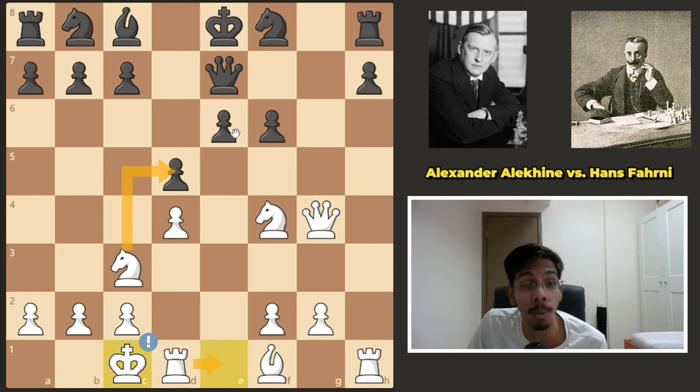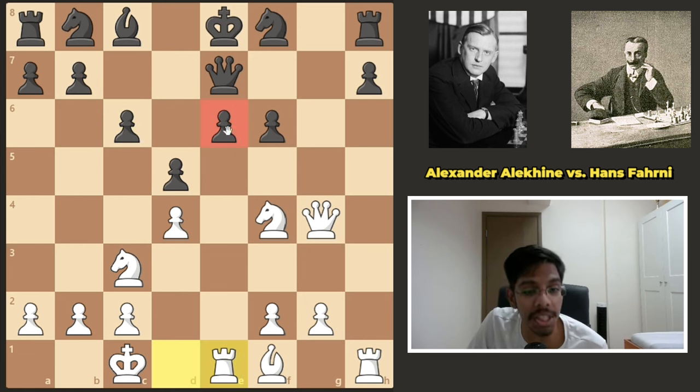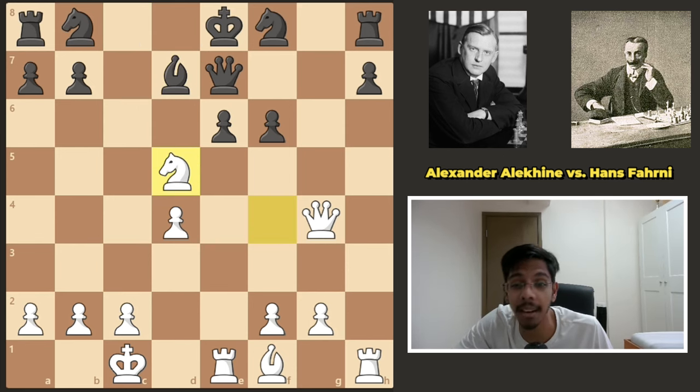The rook can also go to e1 to open the e-file. Black played c6, simply defending the d5 pawn and preventing the sacrifice. The rook came to e1, pinning the e6 pawn. Again, if black is careless and develops, it's time to sacrifice on d5 — pawn takes, take back, cannot take as the queen falls off.